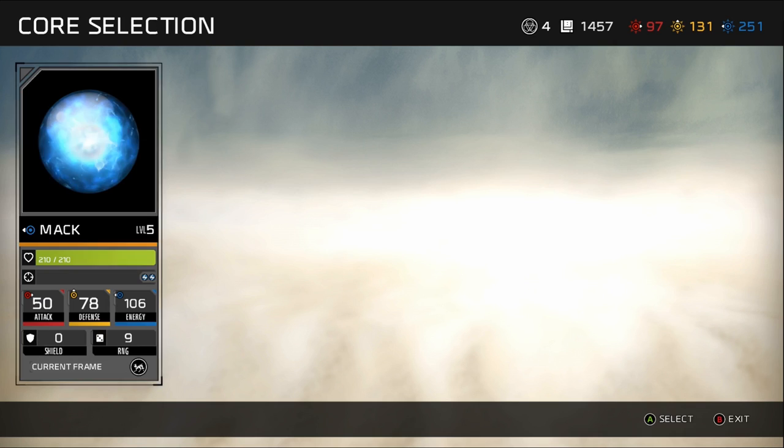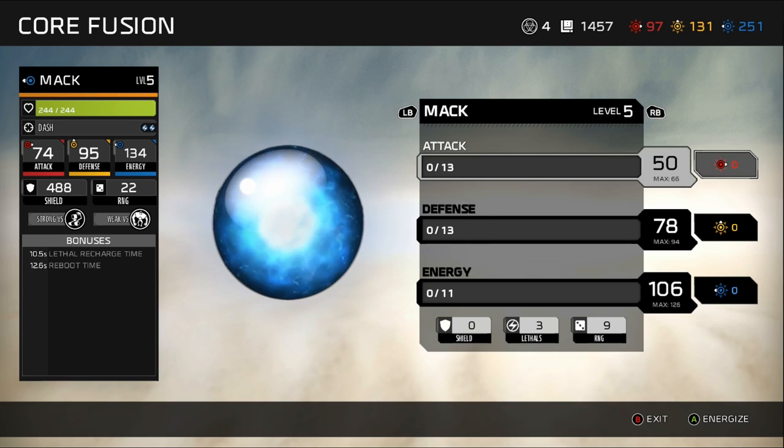There's also something else I checked out — Core Fusion. Core Fusion works a little differently than I thought it would, but basically what you can do is upgrade your overall stats. Look at attack right here: my attack is 50 and its max is 66. At the top right you see the red, yellow, and blue icons — those are the scraps I've been getting when I destroy all of the crates and stuff. If we wanted to bring attack up by one more, we would add 13 of those scraps, and it progressively gets more expensive.